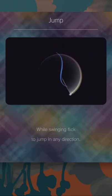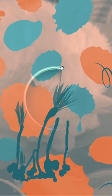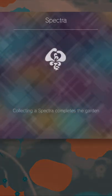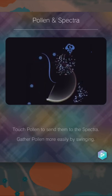Tap anywhere to swing around. There's nowhere to go. Where am I going? I have nowhere to go. Do I want to pick those up? Collecting a spectra completes the garden. Touch palm to send them all to the underground, or by swinging.